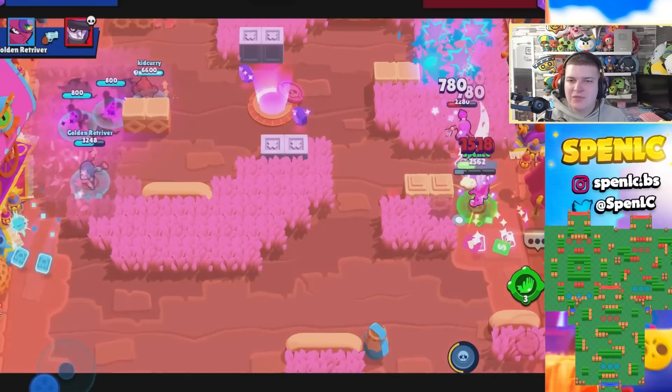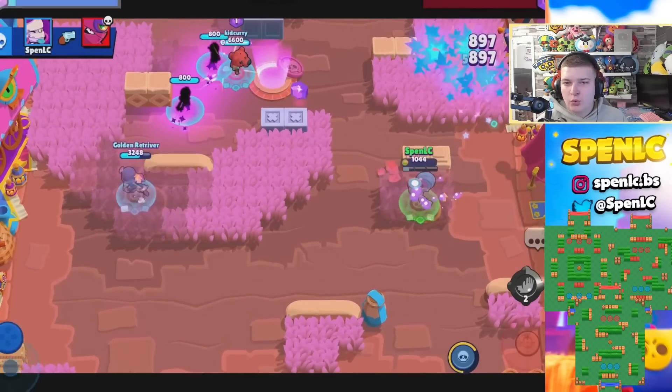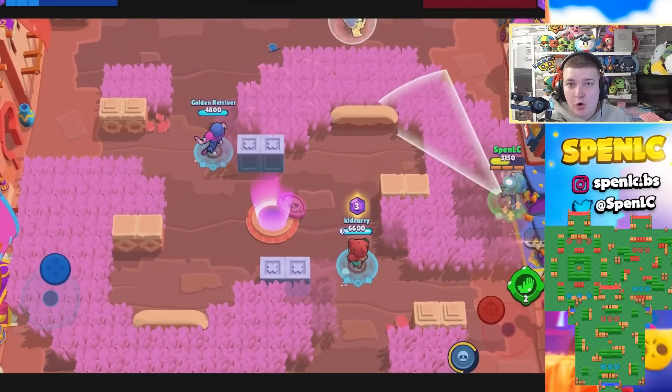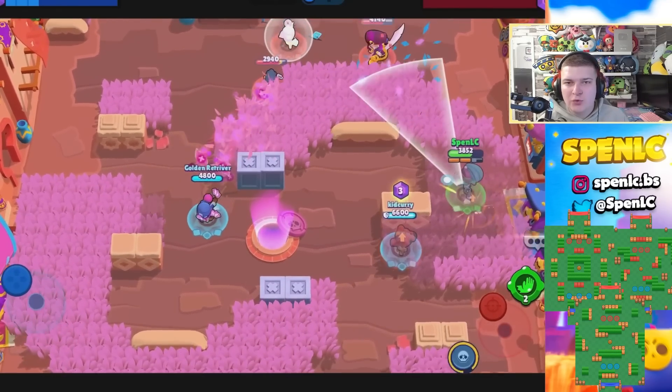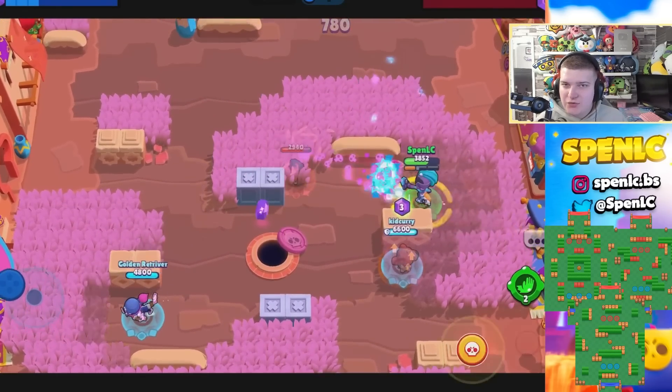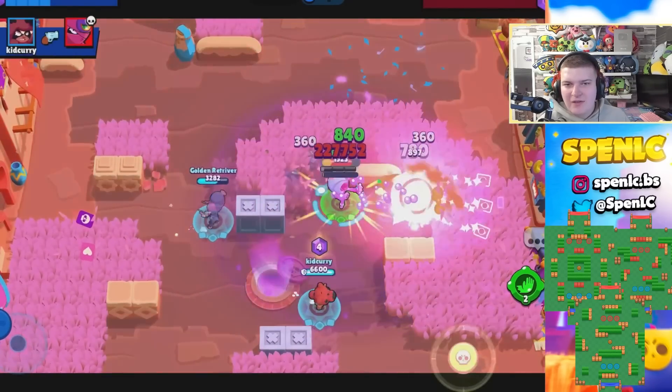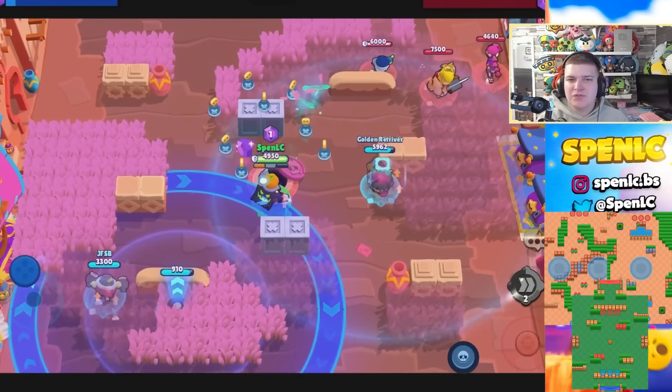Next up is Emz. She's really shining in this meta — unbreakable walls has really found a new life for her, especially in Brawl Ball. Pinhole Punt has a lot of unbreakable walls where she can use her position and her super to get a lot of value. Same goes with Iron Cover and Beach Ball — it's just a perfect map for Emz.